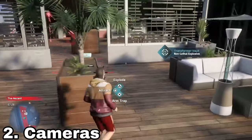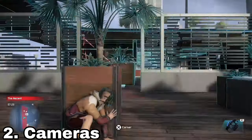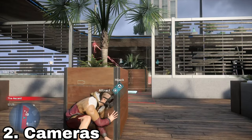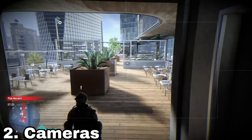Another thing to help you with your playthrough are cameras. They can be used to steal keycards, hack ETO, or to disable security cameras or laser tripwires, which is really useful throughout playing the game.